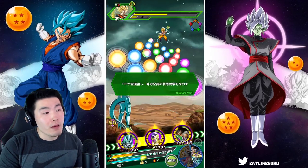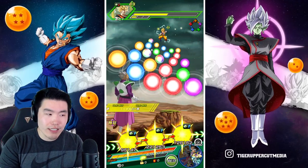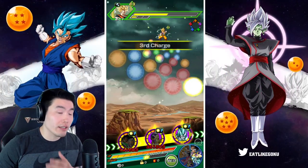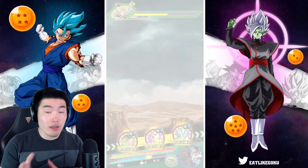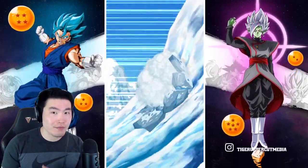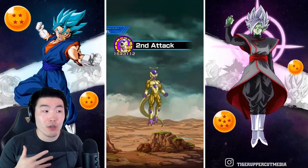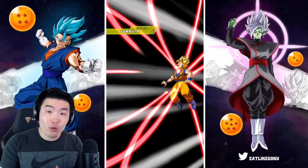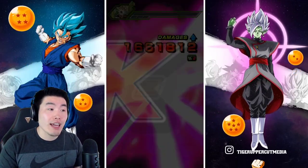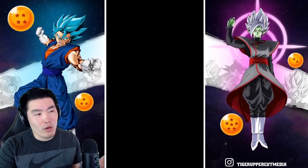From what I can tell right now, Majin Vegeta is more defensively focused and the Super Saiyan 3 Goku is more geared towards offense. Obviously both of them can do both, but those seem to be their specialties. This actually follows the trend with how they handle Goku and Vegeta cards — for Dokkan Fests when there's a Goku card and a Vegeta card, the Goku is usually more offensive and the Vegeta is more defensive.